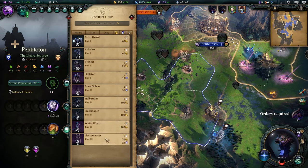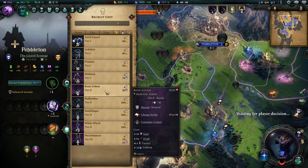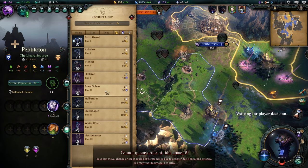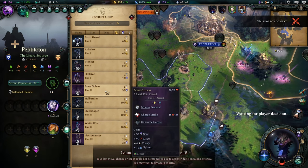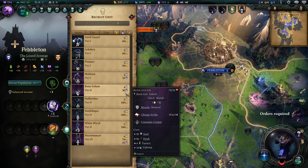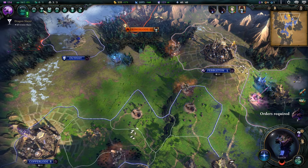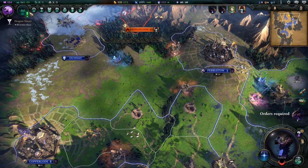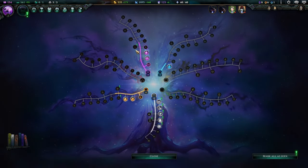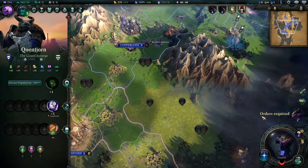I'm actually going to make some undead units here guys — we're doing it. How much does the skeleton cost? Bone Golems and Skeletons are low maintenance now so their upkeep is minuscule, which is really cool. I'm going to spend some souls and get some undead units — let's get into the flavor. We got soul wells coming up in all of our bases so I think we're okay.